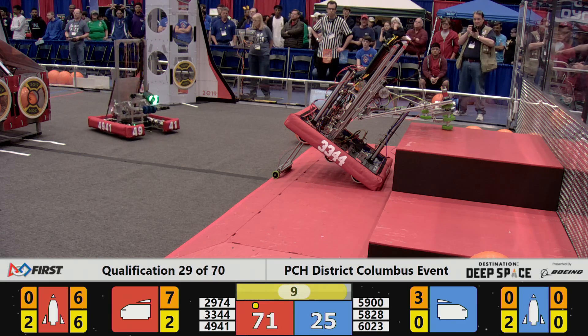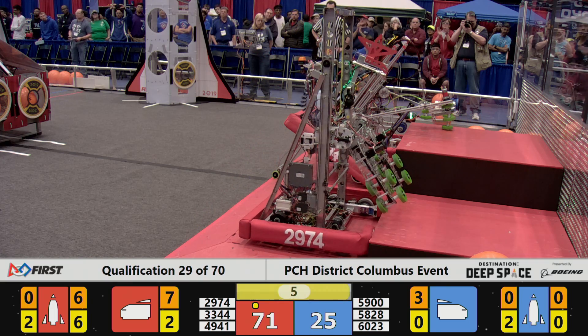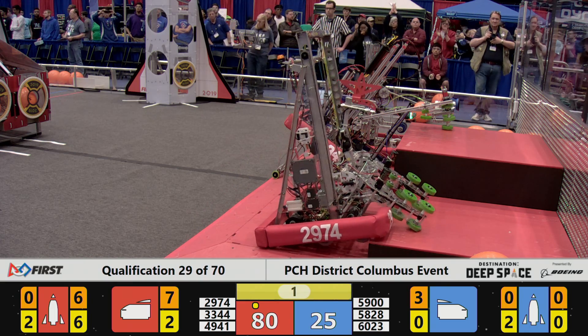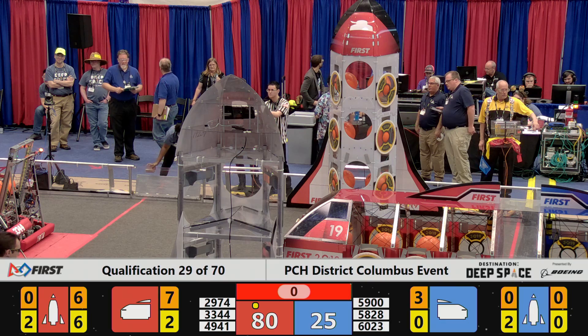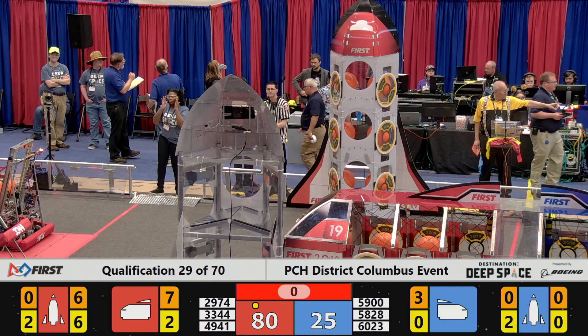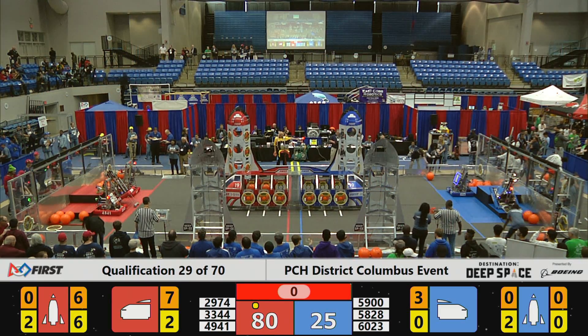Another rocket completed by 29-74 for the Red Alliance — a spin around and head towards the cargo ship, loading more cargo into the cargo bays, three points for each one of those round spherical orange objects. 33-44 trying to climb up to the upper level, having a little difficulty. As we end the match, the score was 80 to 25 in favor of the Red Alliance — if that holds, it'll be a new high score for this event.